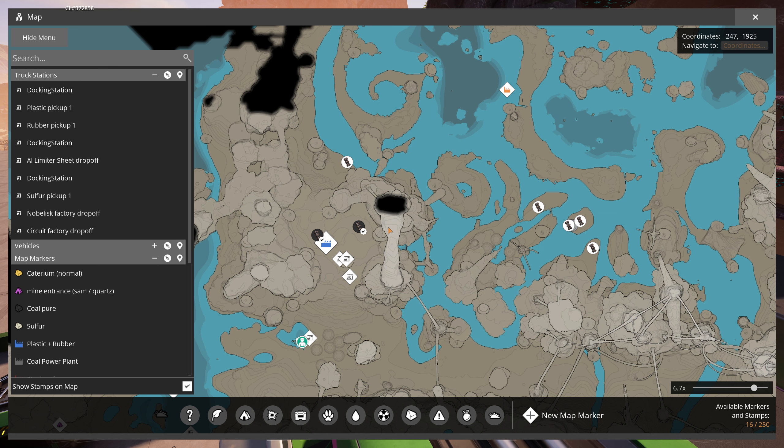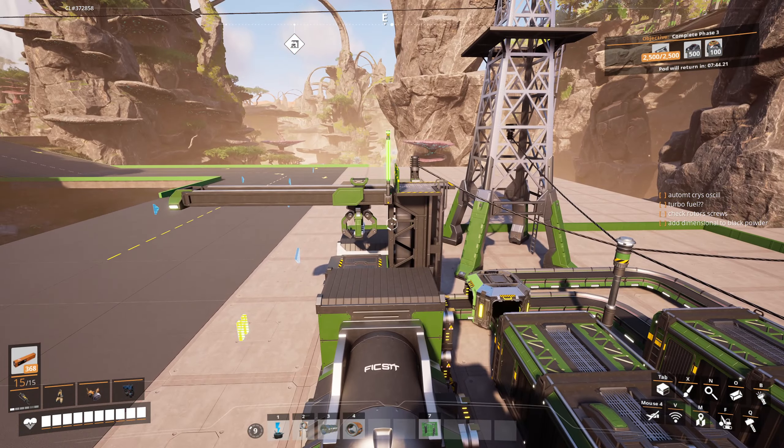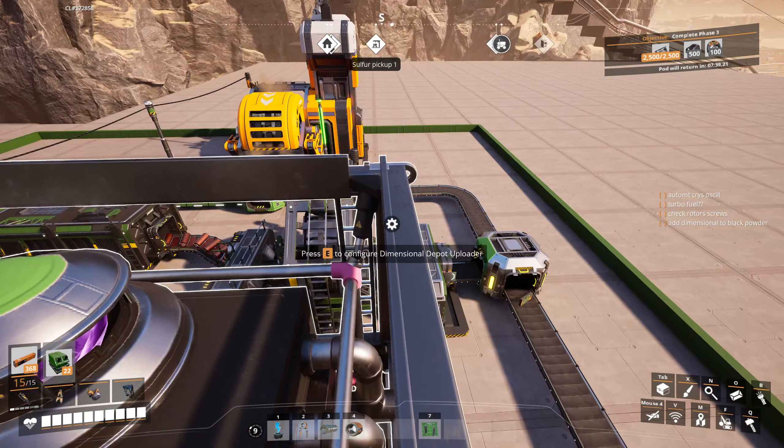He's using 30 plastic per minute and we're only making about 40 per minute, so we are going to have to up the plastic production. But I think that's okay — if I recall, there are three oil wells here and there's definitely one more over there. So we can tap into that extra one to get more plastic. I might also reduce the rubber production to free up more refinery capacity. The rubber produces more heavy oil residue as a byproduct, so we'll have to be careful.